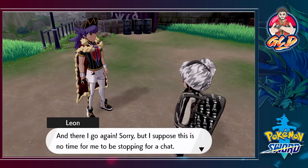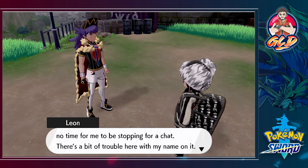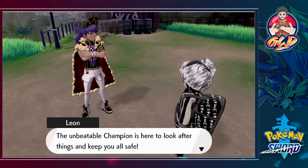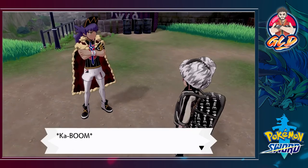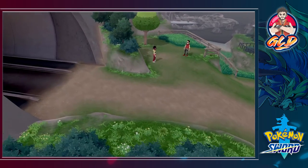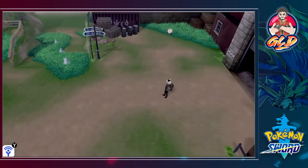Leon says: 'Sorry, I suppose this is no time for a chat. There's a bit of trouble here with my name on it but don't you worry — the unbeatable champion is here to look after things and keep you all safe.' Something is afoot — that came from the tunnel. Since I'm about to have a Champion time...